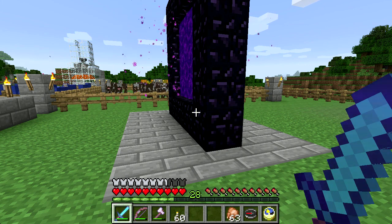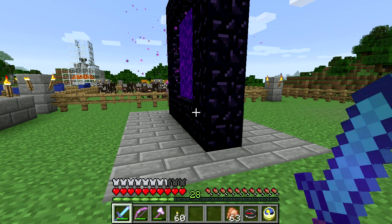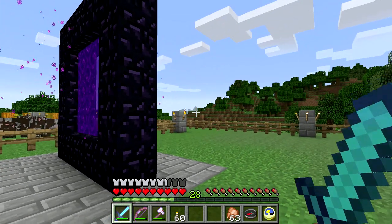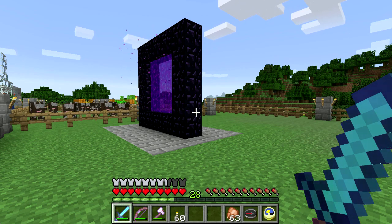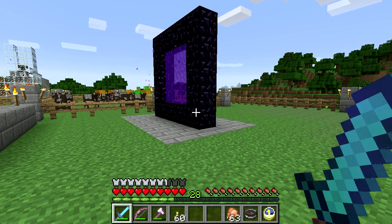And it was right next to a cliff, and underneath the cliff the single-block platform of netherack was above a gargantuan pool of lava. So that was no good. So I went over to my away base and set up another portal there, hoping that it would go to a different place in the nether. It did not. And I think I figured out why it ended up linking to the same portal — and this was really annoying — and initially they both came back here, which was fine.